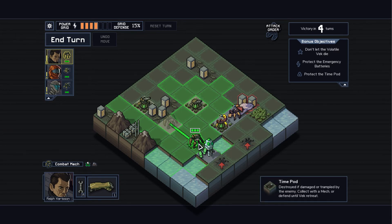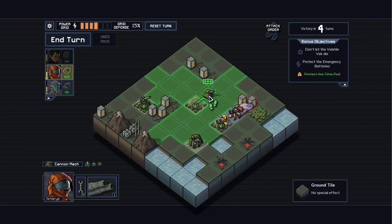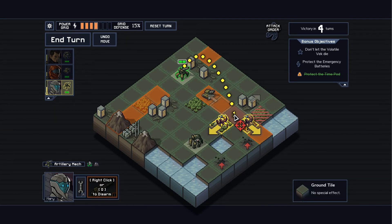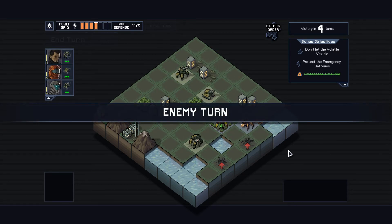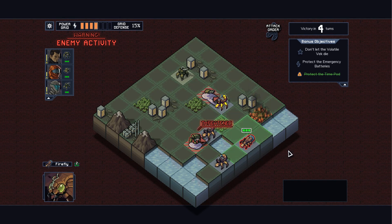He flies, so I can't push him into water. I'll punch him to death. Let's move here and shoot this guy away from the building. Then if I can, I'll do more damage. I kind of want to push him, but I think we just do the damage because I may be able to kill him later. If I could push him into water that would be nice. Okay, we've already protected the time pod — though, well, that's bad. We can still push him away though.